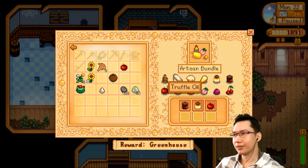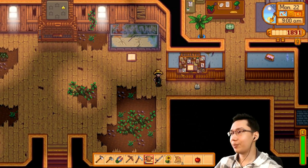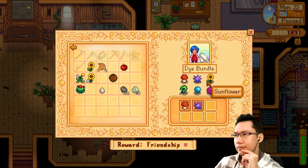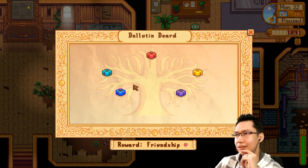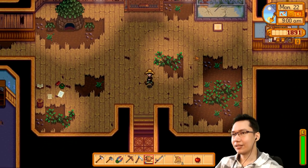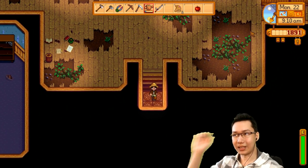Just three more items and we're good to go. Truffle oil — I don't know how to get that, it's basically animal products or fruits. The bulletin board has some knickknacks: we need three apples. Someone wants a sunflower and an aquamarine. Someone wants cactus fruit, a coconut — you want a chub, oh you want a frozen geode. Oh I should have kept that — I'm sure I'll get more.